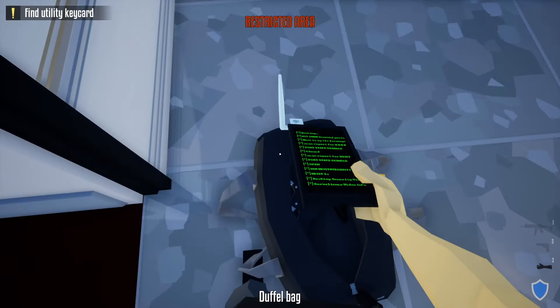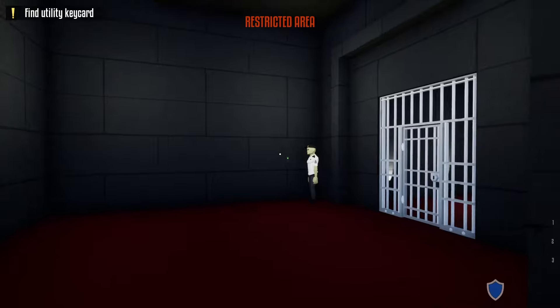Once we're done hacking, put the hacking tool back in your duffel bag and go down the stairs. Take out the two guards that are guarding the vault door.